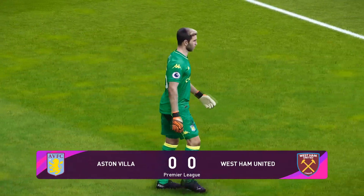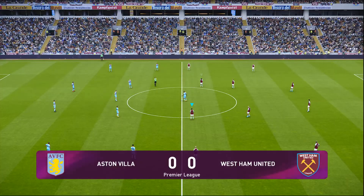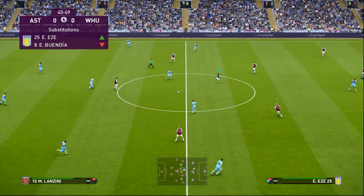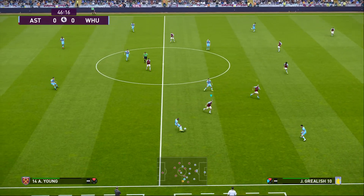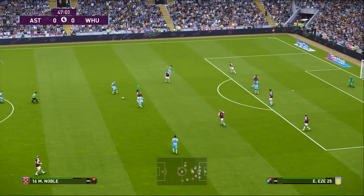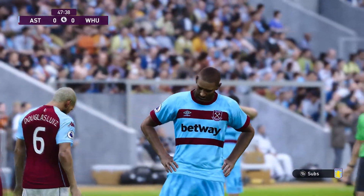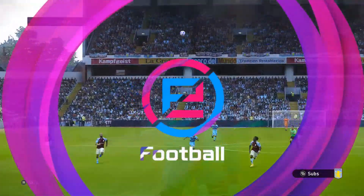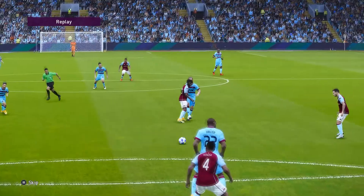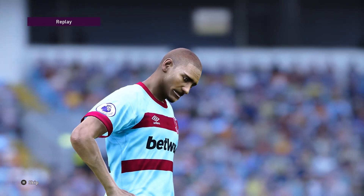Second half underway, West Ham start the action. Noble in midfield, out to Lanzini, wide to Ashley Young — the ex-Villa man — up to Haller. We win the header but don't clear it far enough. Back to Noble who finds Haller — Haller with a strike, just wide of the target. Very poor start from Aston Villa there — we tried to clear the danger and headed it straight back in. Ize didn't quite cotton on. Early second-half pressure from West Ham.